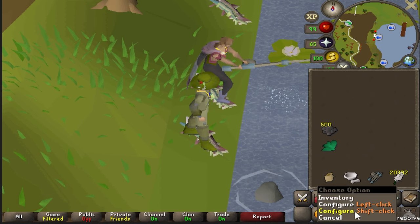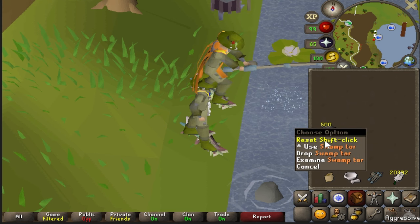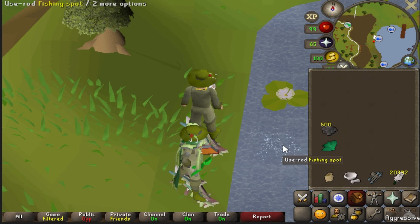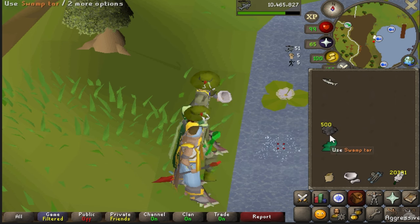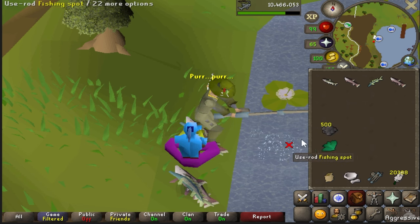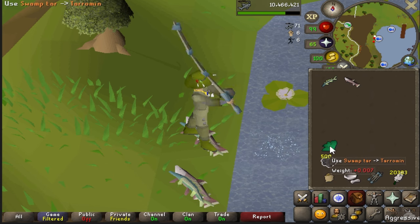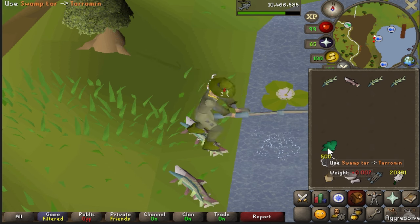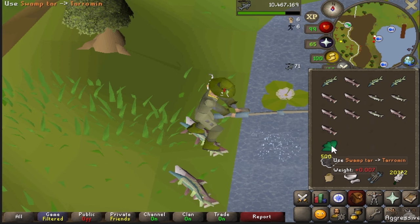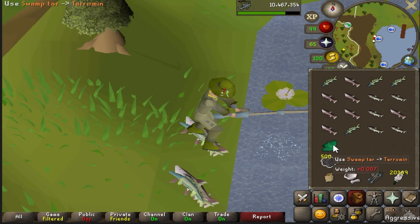Basically what you do is click the fishing spot, and then use the tarromin and swamp tar on each other every three ticks. Every time there's an XP drop, just go ahead and use them on each other. Even if there's no XP drop, still go ahead and do it. You'll get the pattern as to how to do it over time. It's really that simple — just use them on each other, click the fishing icon, keep doing that every time you get an XP drop, and you'll get fish much faster than if you were just AFK. AFK you can only get fish every five ticks, but if you're three-ticking you can get them every three ticks, so it speeds things up substantially. Highly recommend doing this if you're someone that likes to be attentive while skilling. Personally the account is AFK a ton, so I'm not doing this every time. You could also just mix in a little bit of AFK with a little bit of efficiency if you'd like — nothing wrong with that.